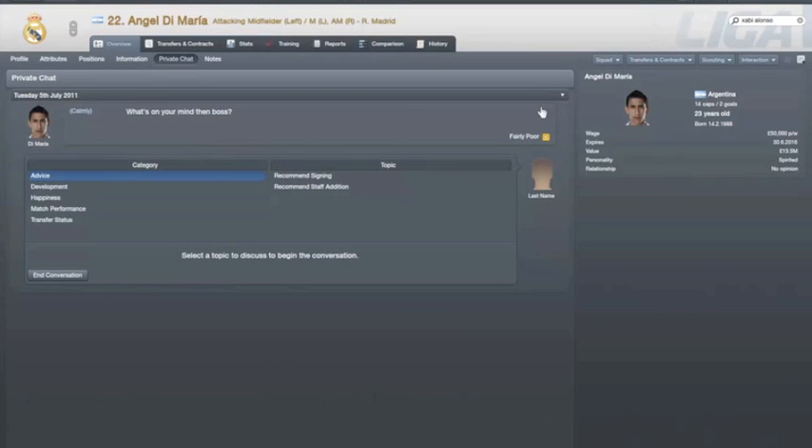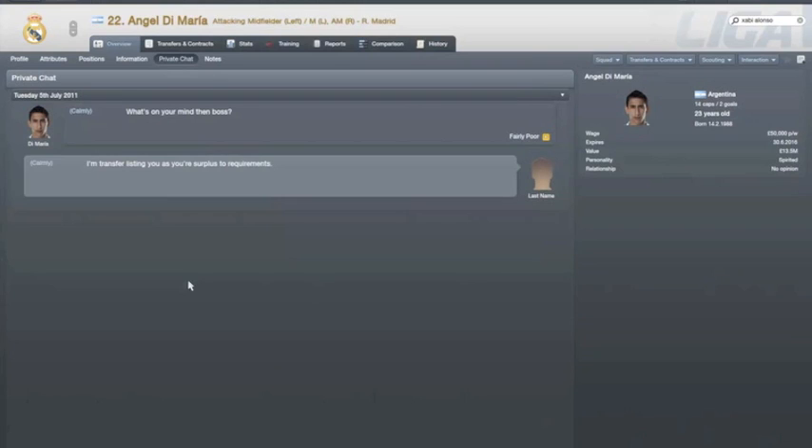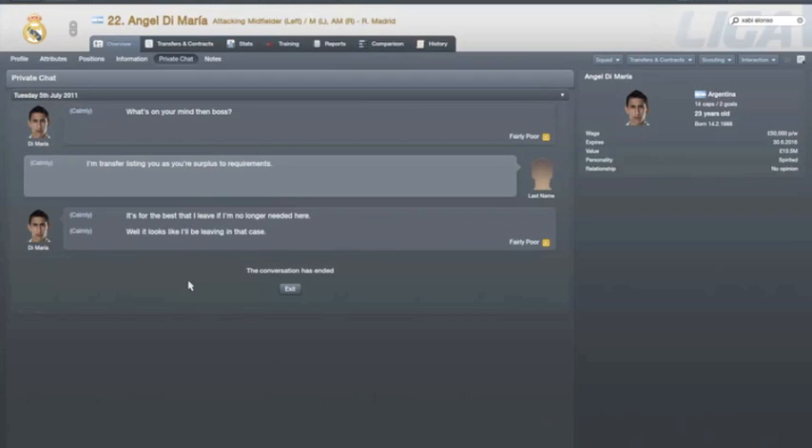Then you want to go and have a little chat with him. You've got all different things you can chat with him about — happiness and all that. What we're going to do is talk about transfer status and tell him that he's not needed by the club. He's got the hump now; he doesn't want to play for you anymore.